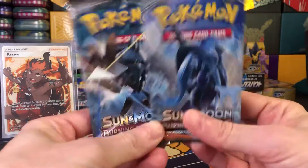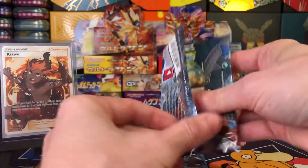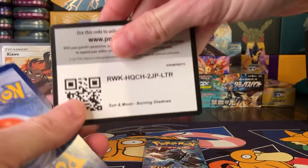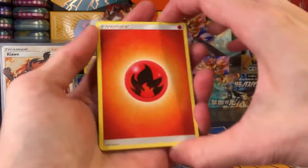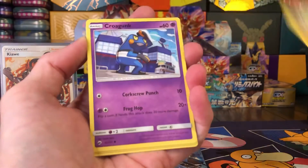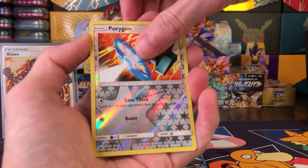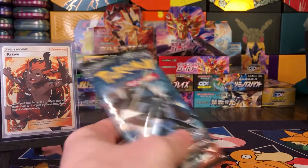Two packs left — will one of these have the ever elusive Charizard? It's like one in nine hundred something packs. We have a green and white code card. At least we're going to get a holo or better. Pikachu, Croagunk, Pansage, Stufful, Porygon reverse, and a Lickilicky holo card. Alright, last pack — get a little last pack magic here.